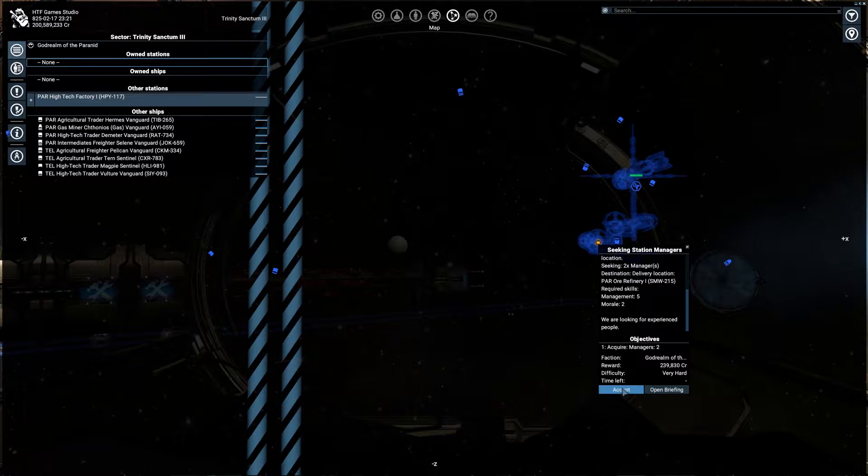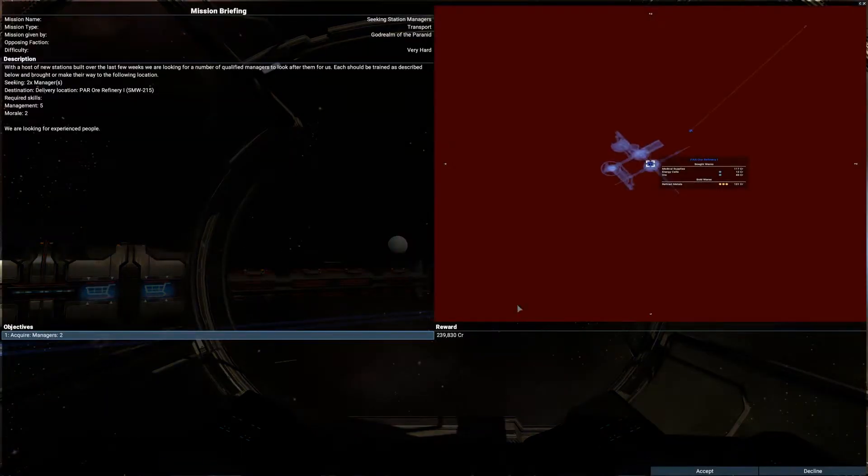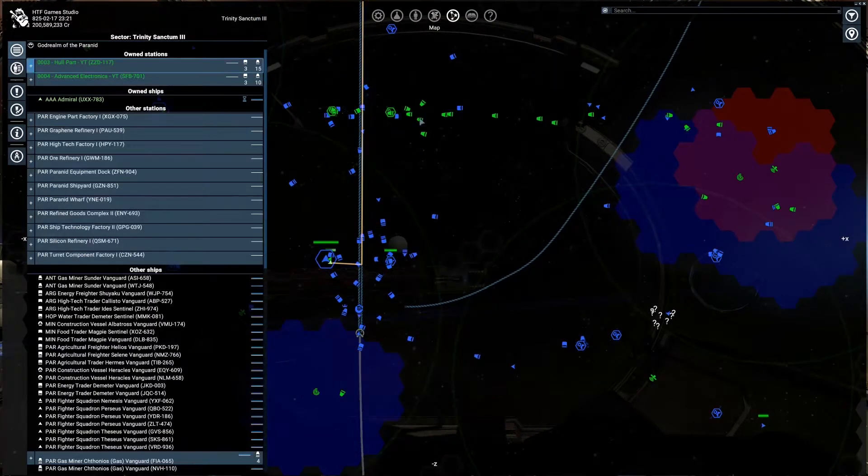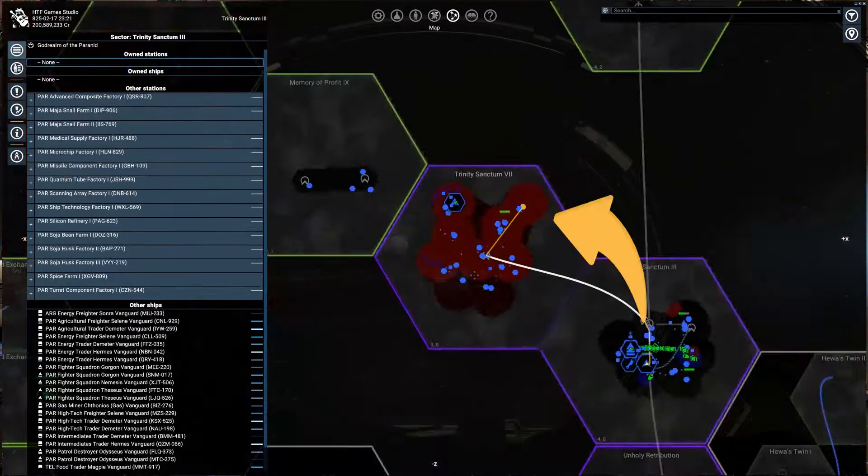Here also you can see at the bottom two buttons: Accept and Open Briefing. In the briefing you can see everything you need to know about the mission, and here you can also accept or decline the offer. If accepted, there will be set up guidance to the target area where you can complete the task.